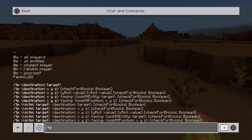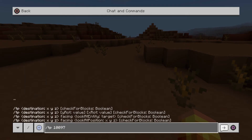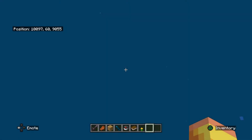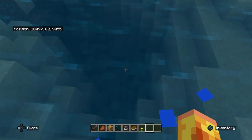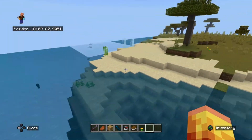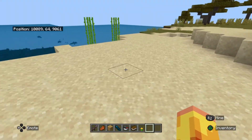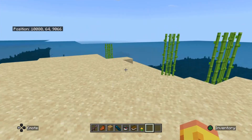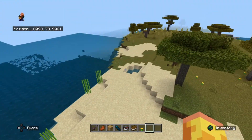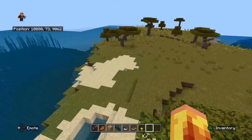Let's put our teleport command in: forward slash tp, 10097, 63, 9055. Oh, straight in the water — I think we just missed the beach. Could have found me a better beach! I'm not happy with that, let's find something a bit better.